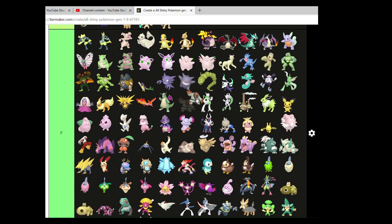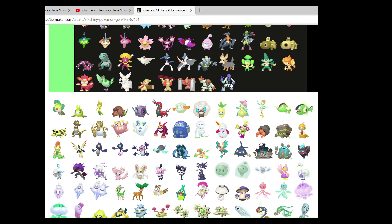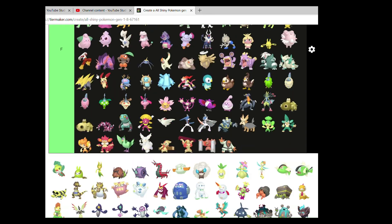Sawk and Throh — my bias towards them stands still. I'll put that one at the top. I do like the purpley design to it.